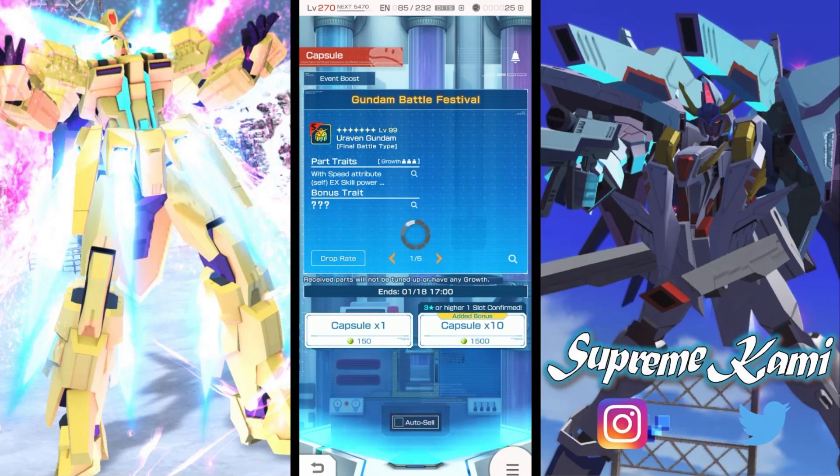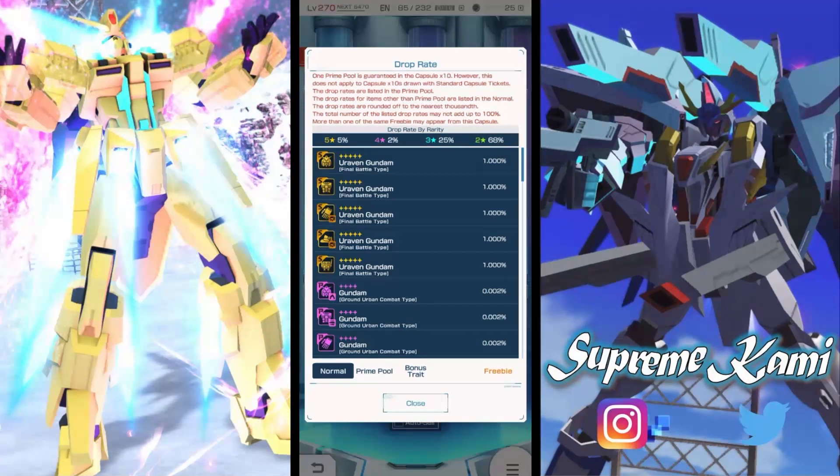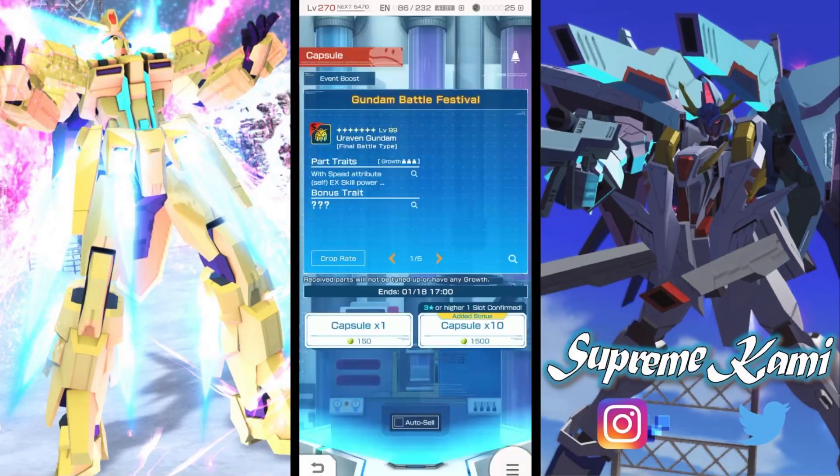In terms of the overall drop rate, it's pretty low at five percent, and Prime Parade is going to be 16 percent, so at least one part per multi-summon is guaranteed at 16 percent for that one featured part. Most of the time I usually get three-stars, so you do get shortchanged. But with whatever luck you have, you can get lucky — I was able to finish both suits within 20,000 hardships, which was actually a miracle.